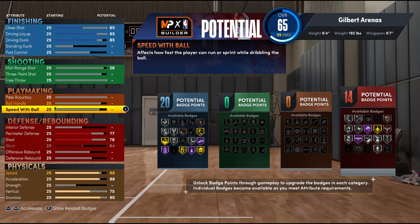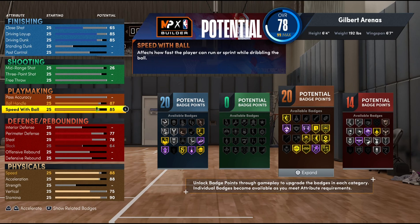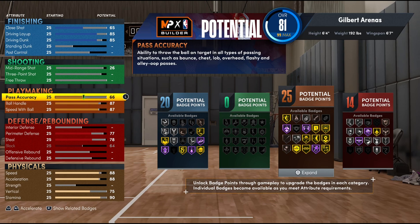For playmaking, you gotta go with an 87 on ball handle because it allows you to get gold unpluckable. For speed with ball we went with an 87 — you need around 81 to get gold quick first step, but getting it close to your speed and acceleration keeps things feeling consistent whether you have the ball or not. With pass accuracy, as this is a Gilbert Arenas build, we went with a 75 to get silver bullet passer and bailout — because the truth is Gil called himself a bucket for a reason. If you gave it to him he was aiming to score over passing.